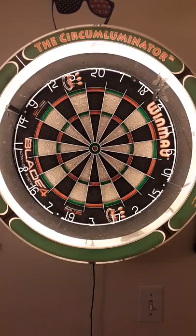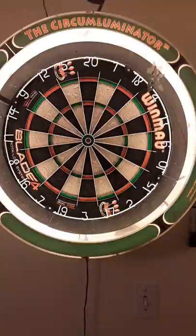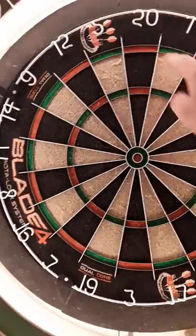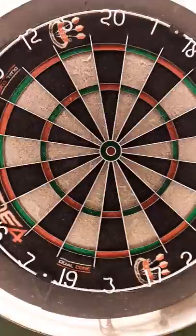Hey dart shooters, I got a good practice game for you. This one is very similar to around the world doubles — you can also do around the world triples, but this one is a little bit more advanced. Typically if you're doing around the world the regular way, you're going to start at double 20 and shoot all three darts at it, or whatever it takes to hit that double, then move on to double 19, throwing as many darts at it as it takes to hit that, and so on.